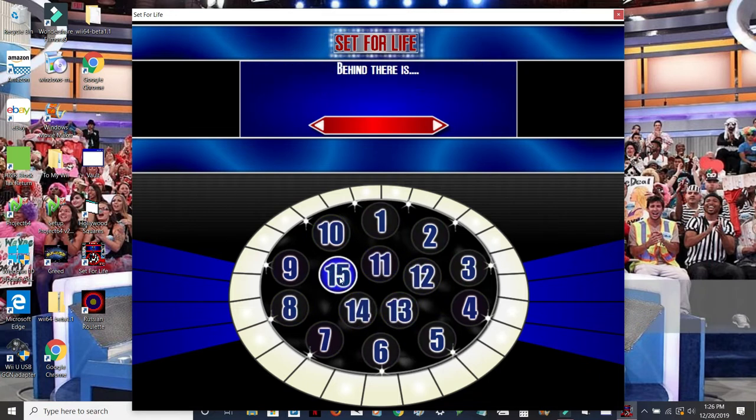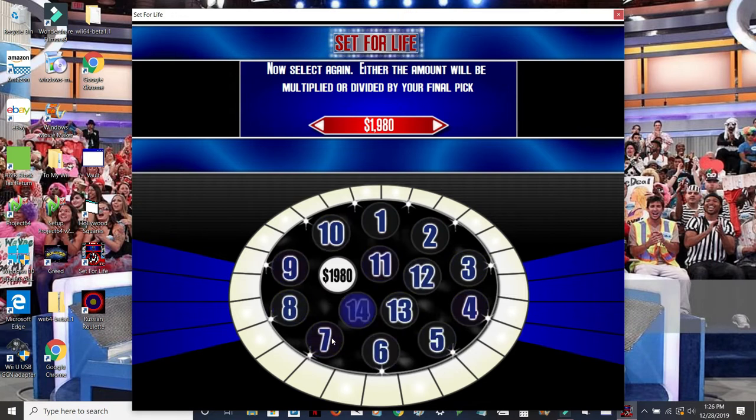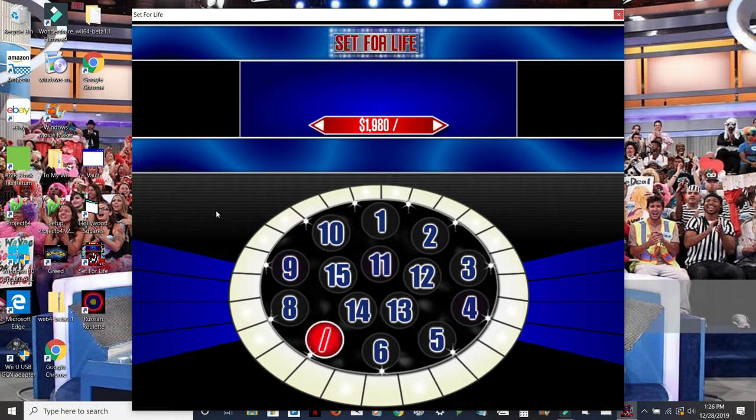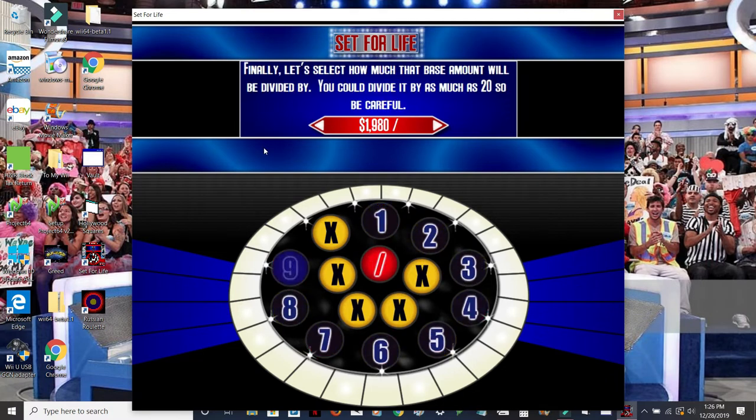We'll choose number 15 for starters. 1980! Yeah! I probably should have picked number 7. For this one, I guess I'll choose 7. Let's hope it's a multiplier and not a divider. I probably should have avoided that number. Let's hope for a small number, like a 1 — that way we'll be in good shape.